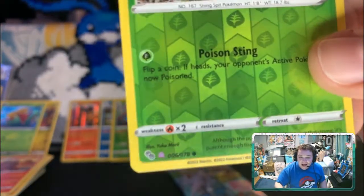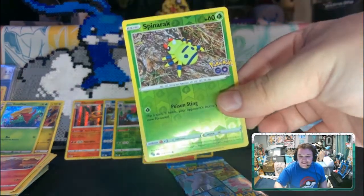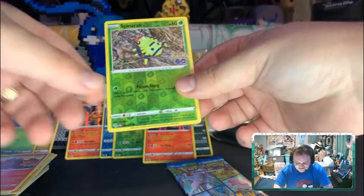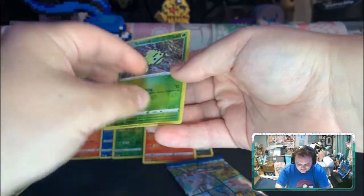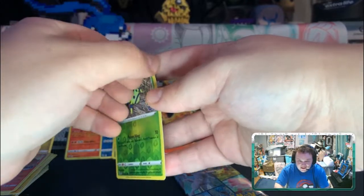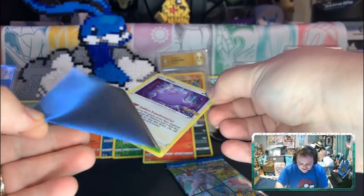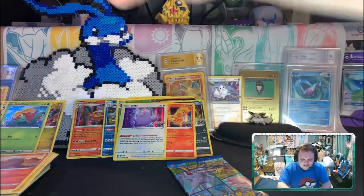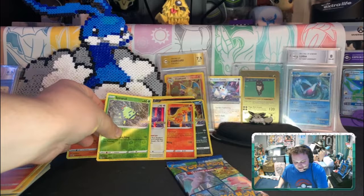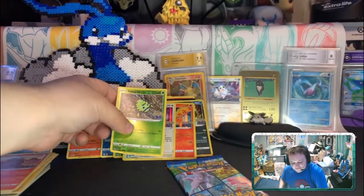Look at that — it's a Ditto! I think I want to peel it. I'm gonna do it, I gotta do this. Are you ready? Wow — Ditto! That's so cute! I love it. This photo is really nice — it's like the sticker kind. I love it! Yay, got a Ditto! I'm so excited for that.